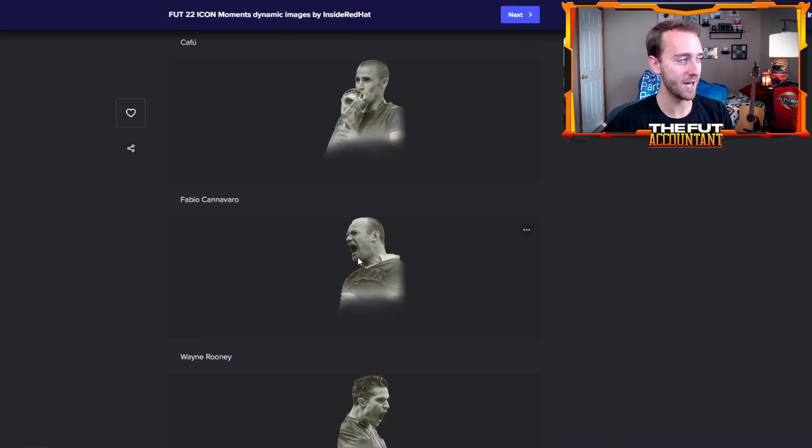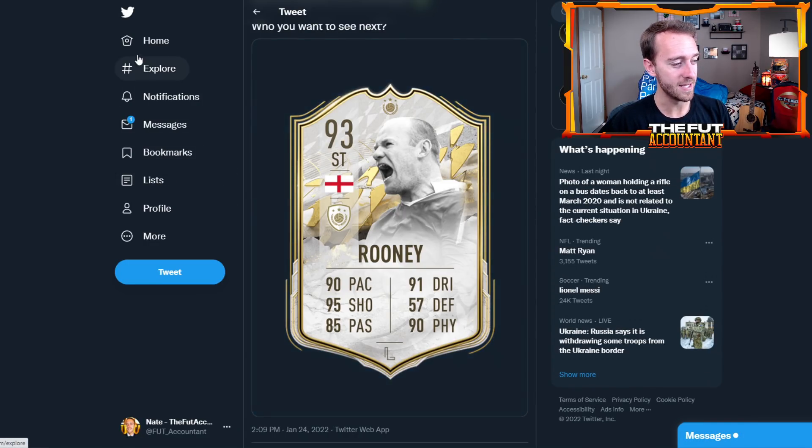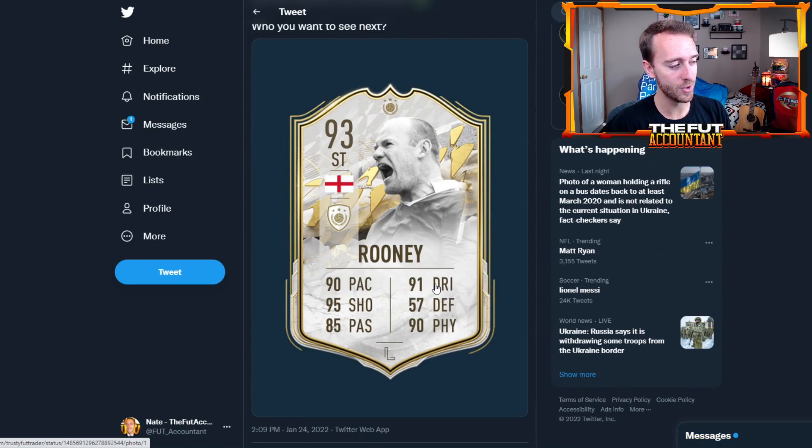This is a brand new icon to FIFA 22, and a lot of people are hyped about this card. That's why I want to talk about him right off the bat. We have official stats posted for Wayne Rooney. He is going to have 90 pace, 91 dribbling, 95 shooting, 90 physical, and 85 passing.